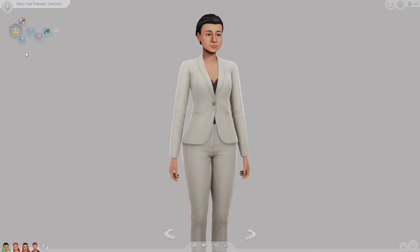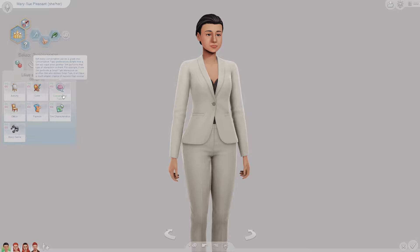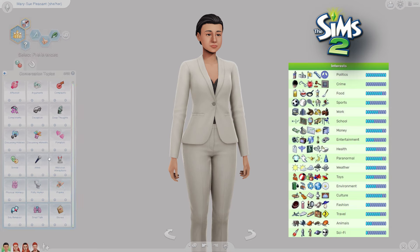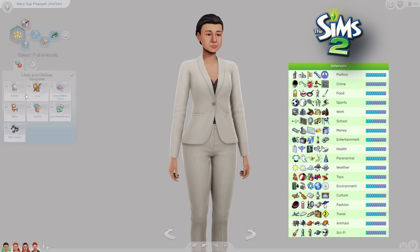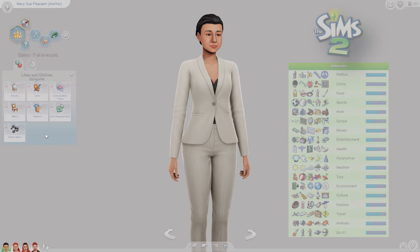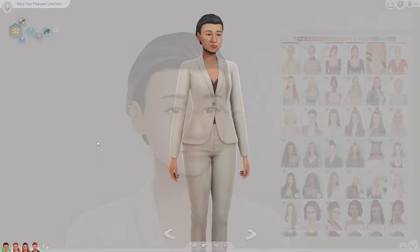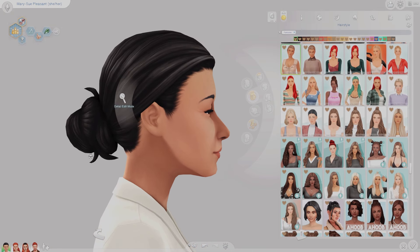If we were going to look at Mary-Sue's interests and preferences, there are some things unique to The Sims 2 in comparison to The Sims 4. In The Sims 2, there were interest points — particular things that your Sims had interest in, like sports, sci-fi, fashion and culture. That doesn't exactly translate into The Sims 4, which is more about conversation topics, activities, and characteristics. So I might pick preferences for these Sims before I make them available, but I also might not.